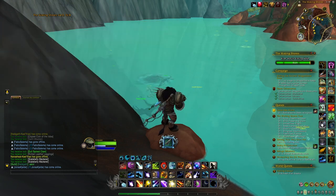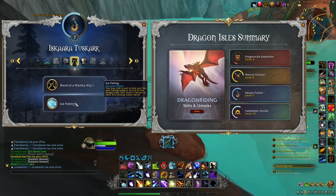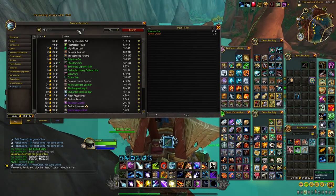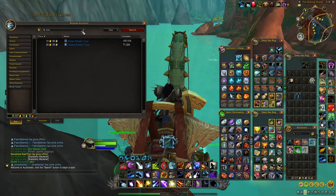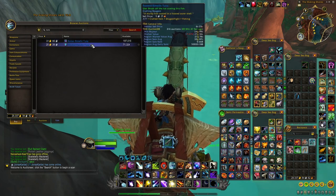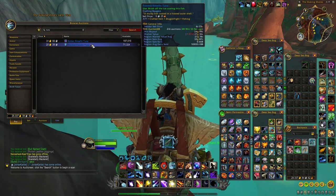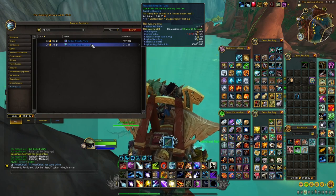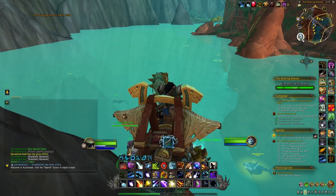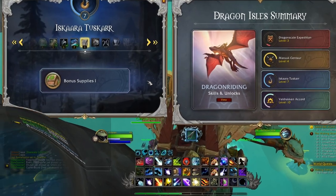When you reach renown 10 you will be able to do ice fishing, and with ice fishing you will have a chance at getting some interesting fish such as the Frozen Tuna. The value is not so great on the tuna right now but you can still make a little bit of gold. Overall, anything related to the Tuskarr is pretty good and will improve the gold you make when fishing in the Dragon Isles.